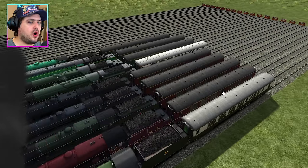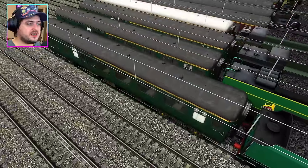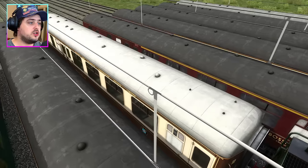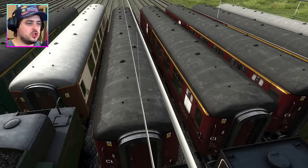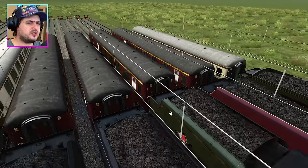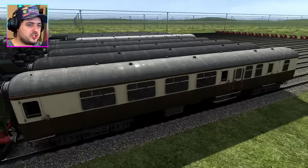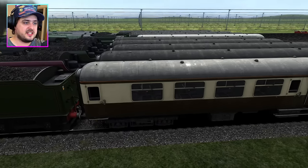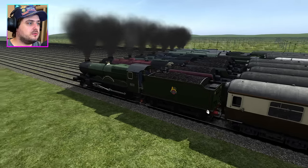Each engine is pulling one singular Mk2 support coach. For Team Southern, we've got a nice Southern green Mk2 coach, although Clanline's got her own support coach which looks pretty nice. For Team LMS, we have got a beautiful Mk2 Bossman Games red maroon coach. And for Team Great Western, we've just got a normal standard Mk2 in Great Western colours.